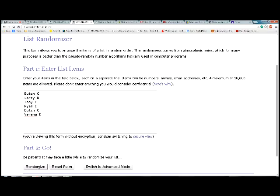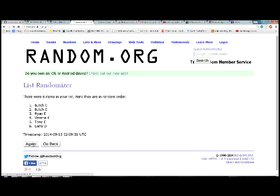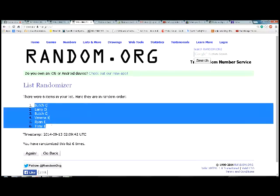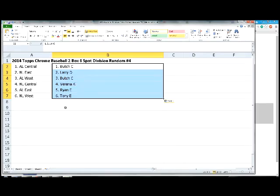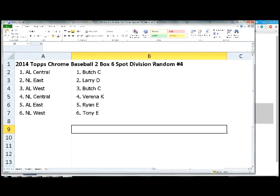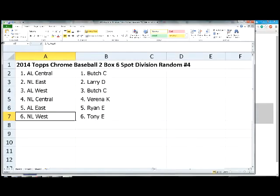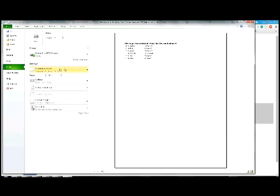Now we will go back and randomize the spot holders — we'll do Spot 1 with the Mystery Box. 6 times, here we go. After randomization: Butchie is up top and wins the Mystery Box — you can pick it after the break, Butch. Tony is down low. Here are your squads: Butch gets AL Central and AL West, Larry D gets NL East, Verena gets NL Central, Ryan gets AL East, and Tony gets NL West. Very nice divisions — all divisions have somebody hot.